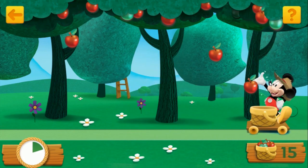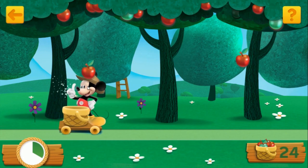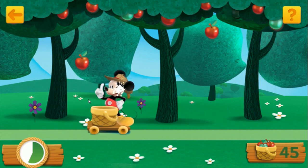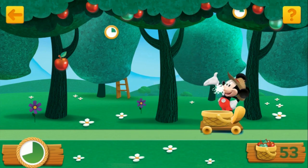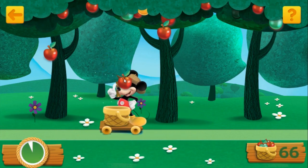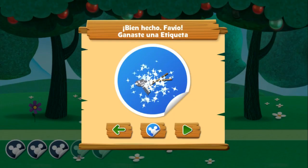¡Recolecta una manzana amarilla para puntos extra! ¡Bien recolectado! ¡Buena atrapada! ¡Se ve como una manzana deliciosa! ¡Eso es lo que yo llamo recolectar! ¡Recolecta una manzana amarilla para puntos extra! ¡Bien hecho! ¡Recolectaste muchas manzanas deliciosas! ¡Ganaste una nueva etiqueta para tu libro de etiquetas! ¡Juega de nuevo!